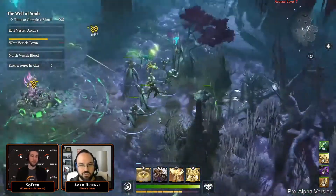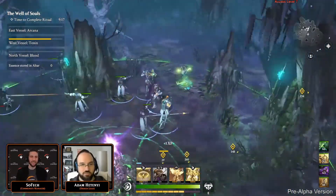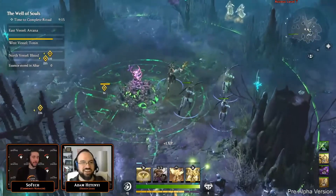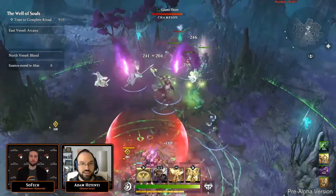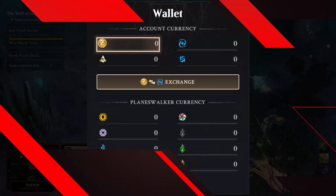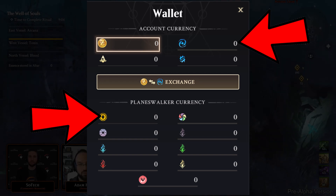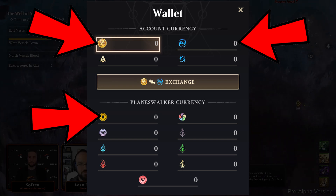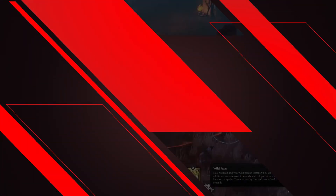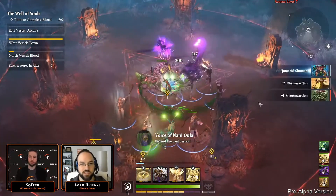Magic Legends is going to have quite a lot of different currencies involved — it is an MMO after all. In this video we're going to talk about three main currencies. The first two you can earn in-game: refined Aether and gold. The third currency we'll discuss is called Zen, which is the premium currency of the game.